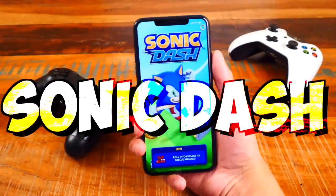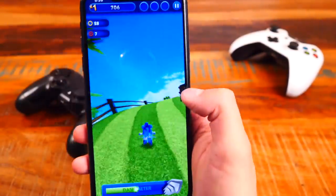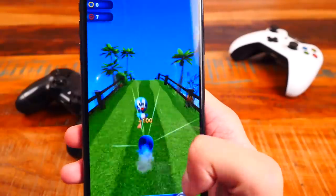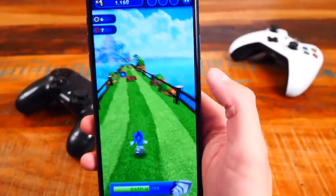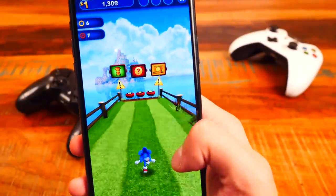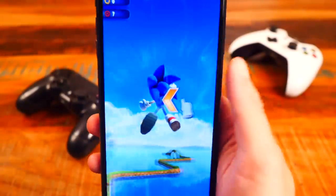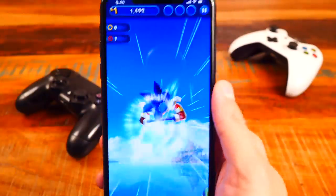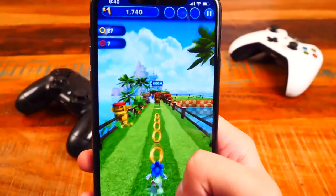The next game is more casual — it's called Sonic Dash. See, I'm holding my phone vertically and I just love this game. I can roll into enemies — boom! Look at the graphics, this is so much fun. There are jumps and different lanes — left, right, and up. We got some rings — look at that, it's such a good looking game.